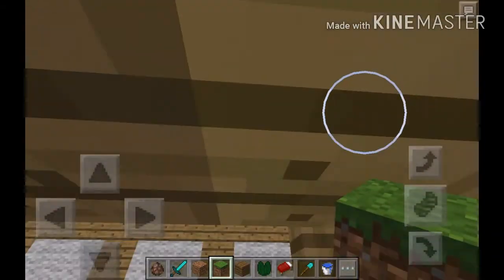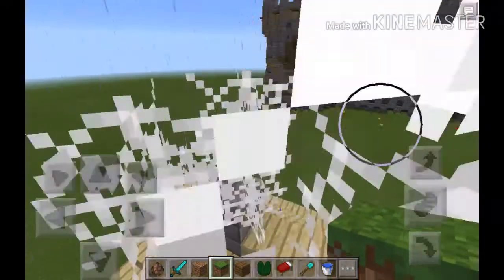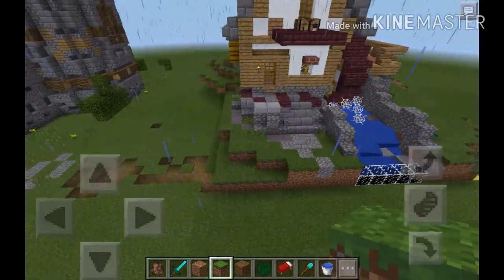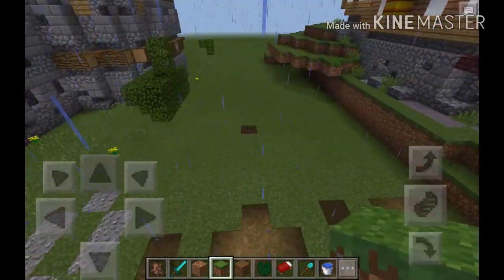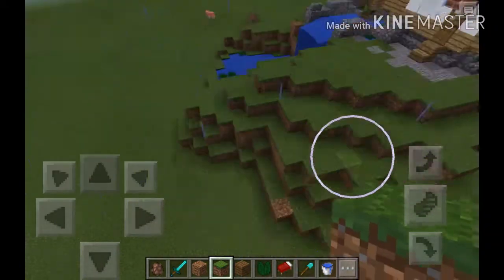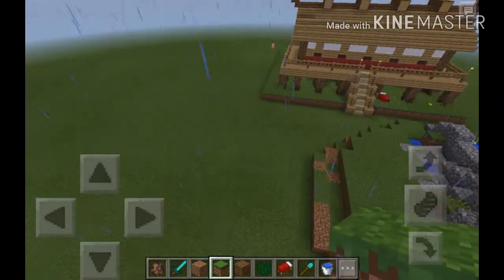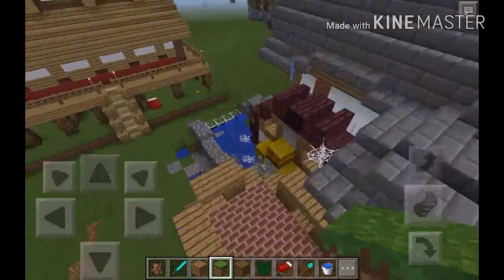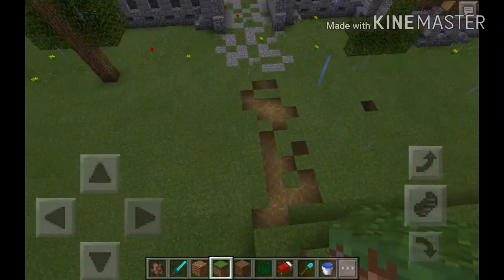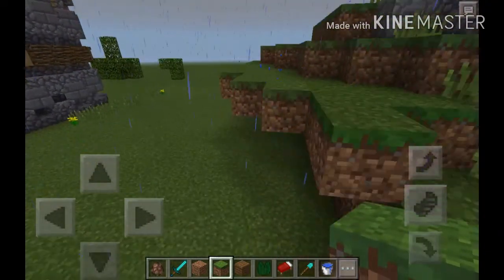There's this water mill and also just this castle, but I'll show you that later. This is the water mill — there's this glass I found. I was putting glass on the end of the water, but I got an idea and wanted it to be like a mini waterfall instead.